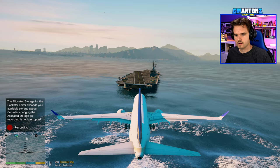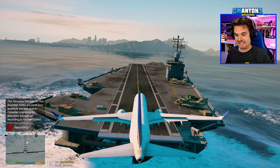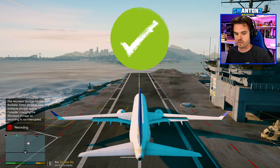Now let's see if it can land on an aircraft carrier. This is going to be really tight. Here we go — power, power! Coming down. Whoa, look at that. Even on the short runway, it can definitely land on an aircraft carrier. Yes!